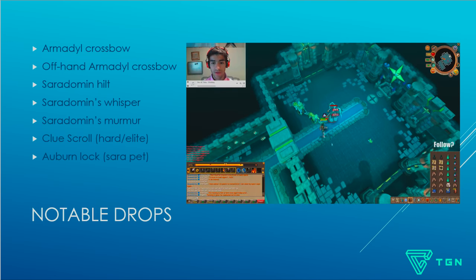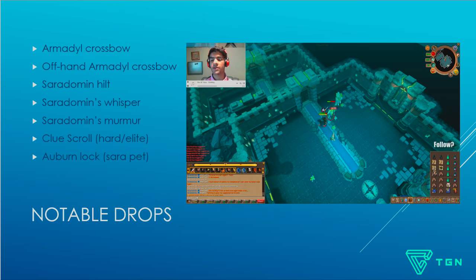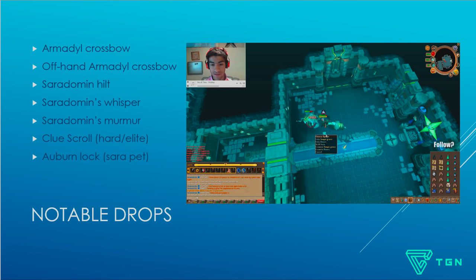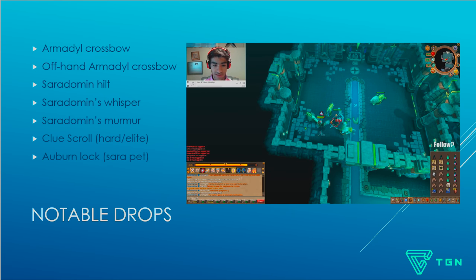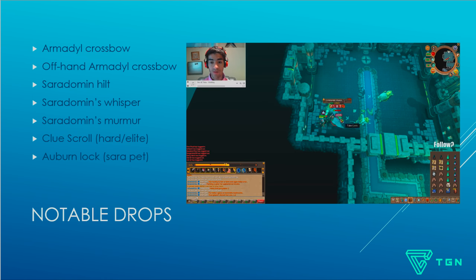Now for the notable drops — what everyone is actually killing this boss for. You can get Armadyl Crossbows, Offhand Armadyl Crossbows, Saradomin Hilts, Saradomin's Whispers, Saradomin's Murmurs, Auburn Locks for the Sara pet, and Hard and Elite Clue Scrolls. These are all drops worth well over 200k, and some worth considerably more. As of recording, the Offhand Armadyl Crossbow is 13 mil and the Saradomin Hilt is 11 mil — so if you get lucky, you can make a ton of money, making this one of the best God Wars dungeon bosses for profit.